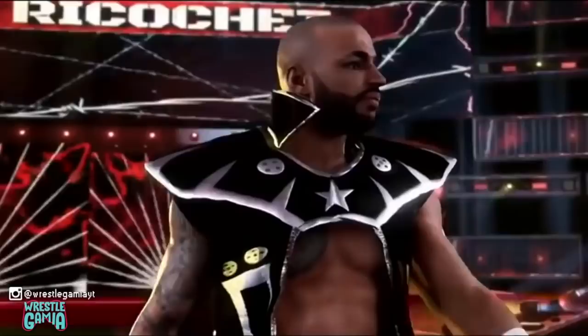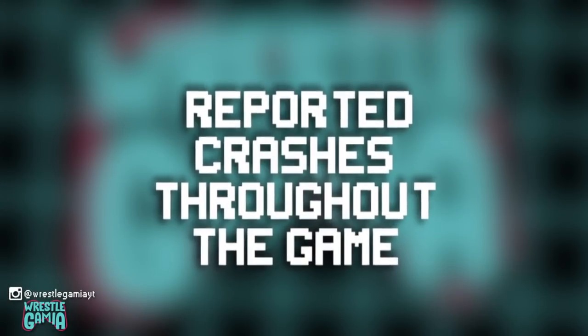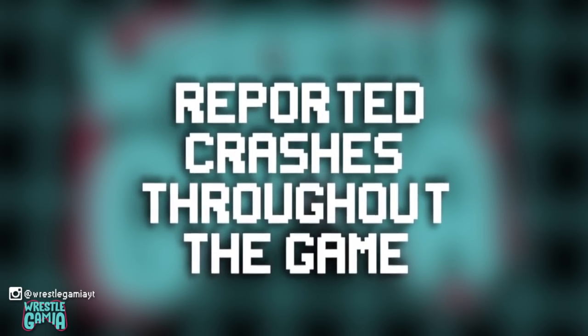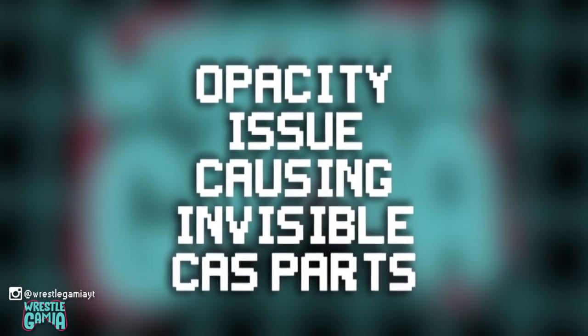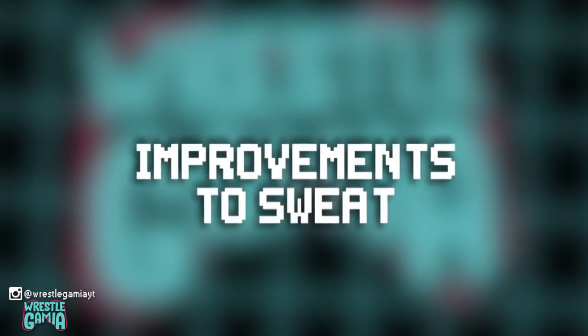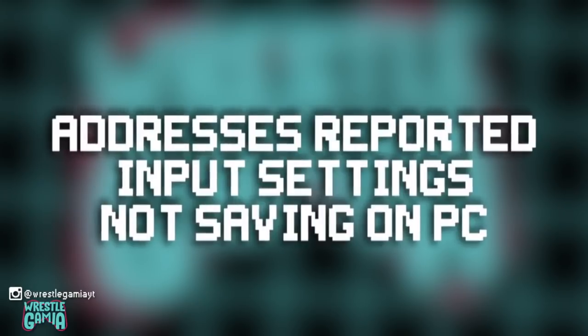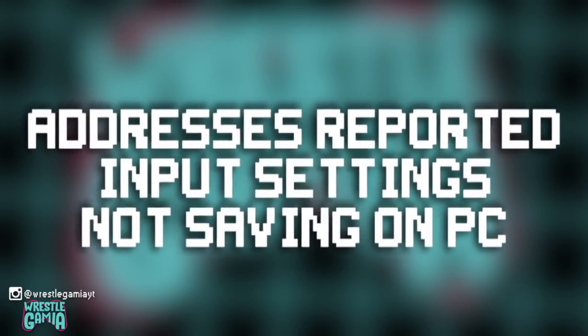2K released it last night and detailed a list of improvements including general improvements to reported crashes throughout the game, opacity issues causing invisible created superstar parts, crashing custom arenas using imported images, improvements to sweat — we really didn't even know that was an issue — and addressed reported input settings not saving on PC.